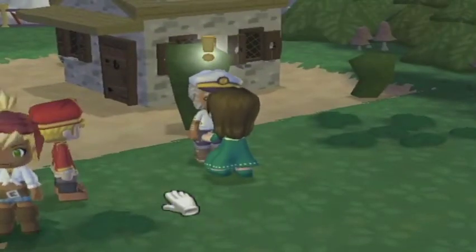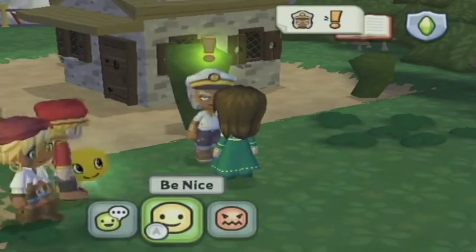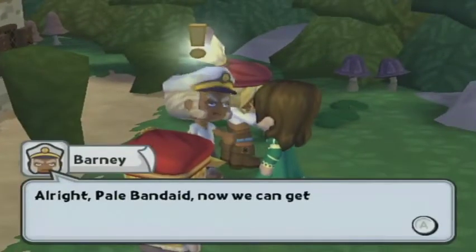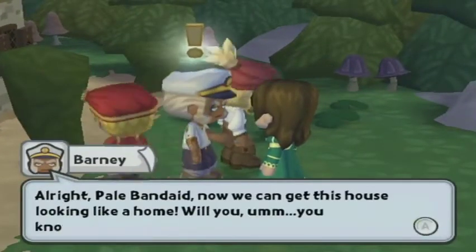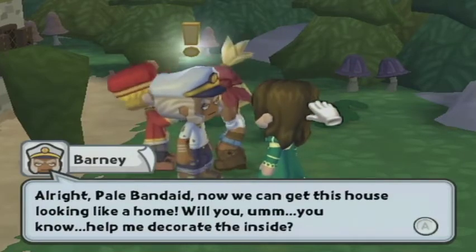We got quite a few things from that. Hey Pale Band-Aid, did you finish the scroll? Yep! Unlock that power — let's go tell Barney we're done. Alright, Pale Band-Aid — now we can get this house looking like a home. Will you help me decorate the inside? Yeah, sure.